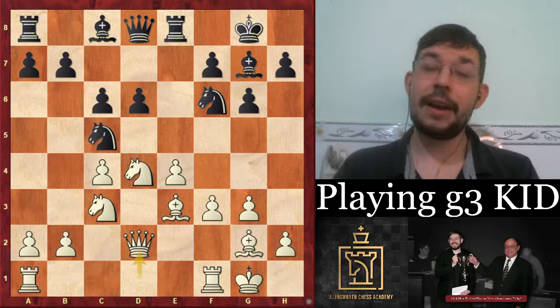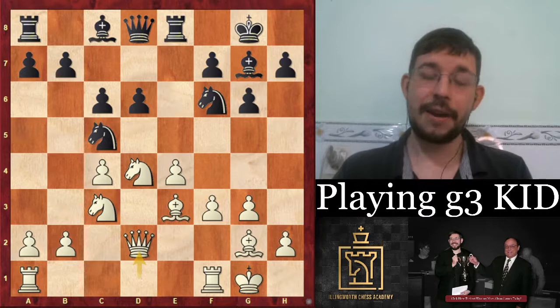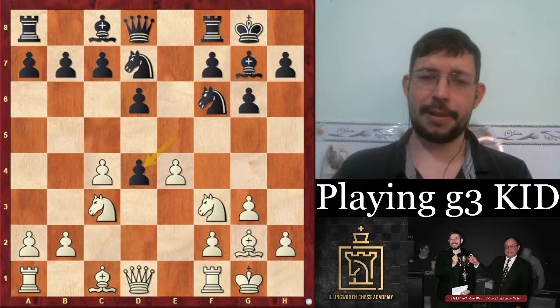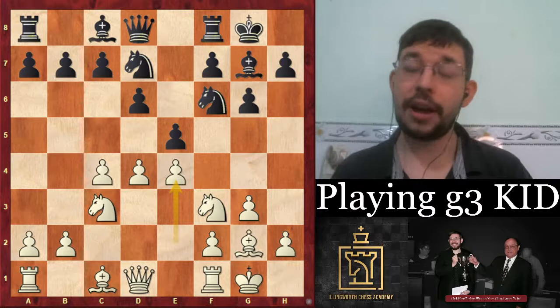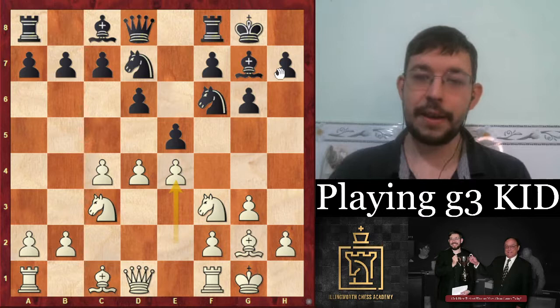White plays Qd2, centralizes the rooks, and it's very hard for black to get meaningful counterplay. Of course black can try c6, a5, and quick queenside counterplay, but this doesn't seem to work if white is prepared and plays in the center. That's sort of why if you're playing the King's Indian you have to accept either you try for counterplay while basically worse, or you play a solid line like Nc6-e5 or c5, but with fewer winning chances if white just plays safely.